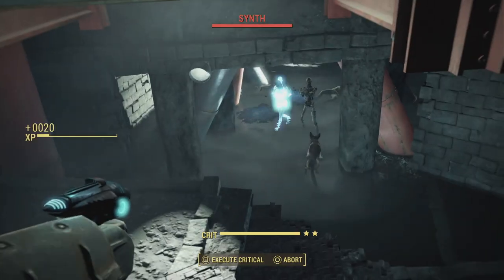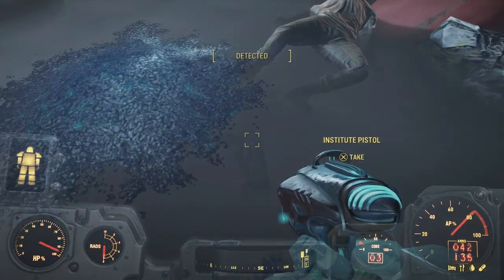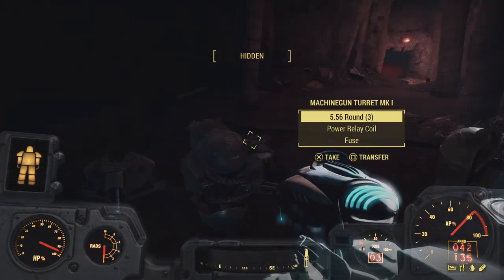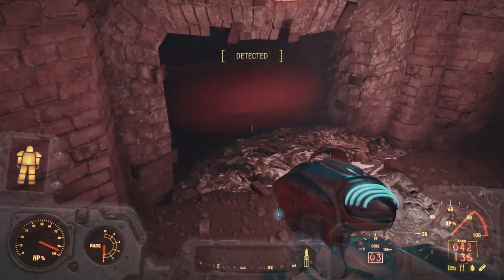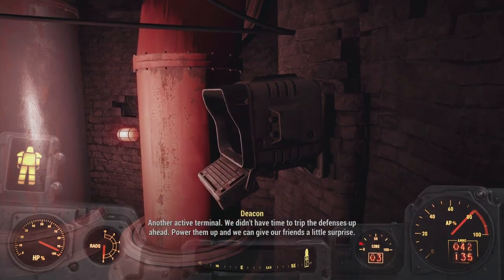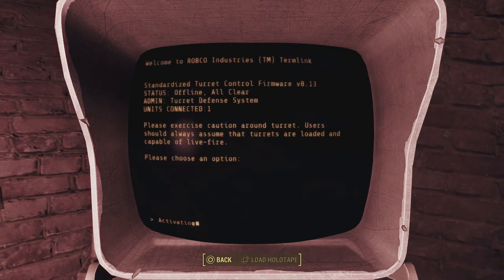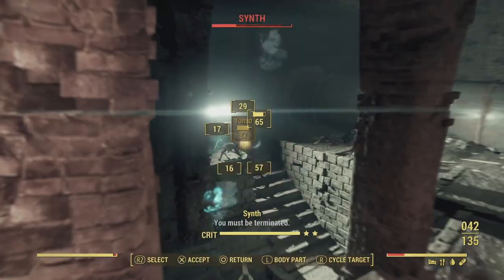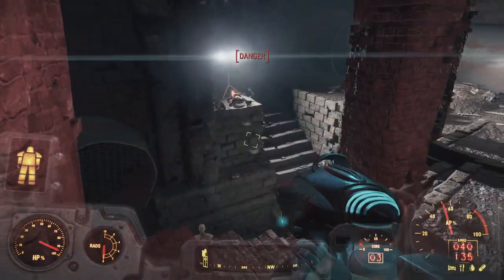Sharing shots around, killing the basic synths. We're doing this quest quite late so these are basic synths with basic weaponry — we can take all of that. Even these turrets have nice stuff on them. There's another active terminal — we can use it to power up the defenses and give the synths a little surprise by turning the turrets back on, enabling them to start firing on the synths.